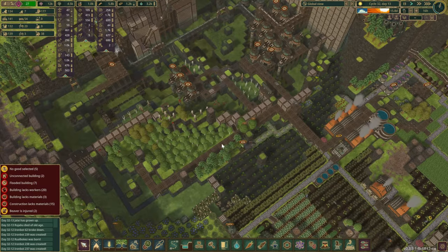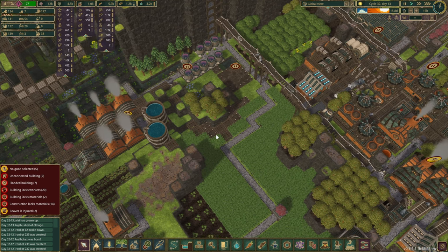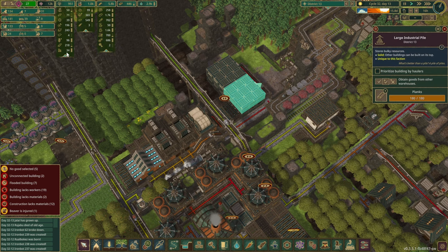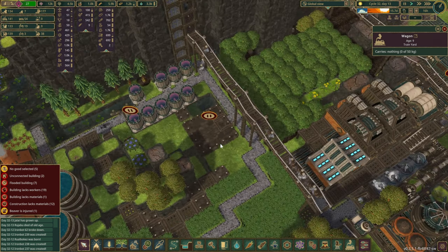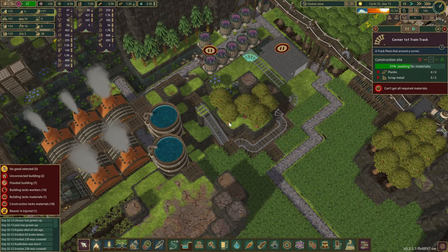Let's have a quick look at how our train tracks are coming along as well. One of the problems we were experiencing is that we were exporting all of the scrap metal from here. I've set it up so now we can see those trains are bringing in scrap metal — that's basically what's needed to start building all the train tracks.